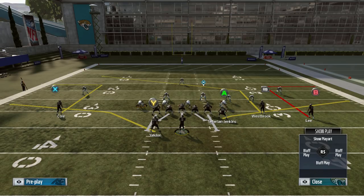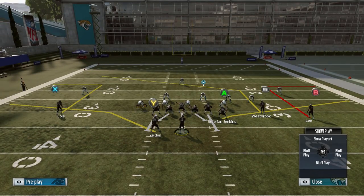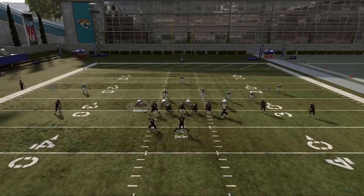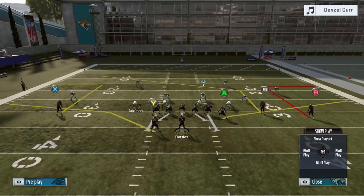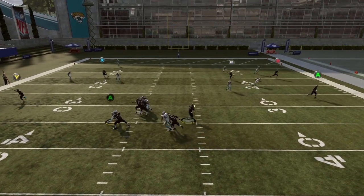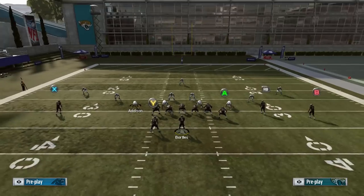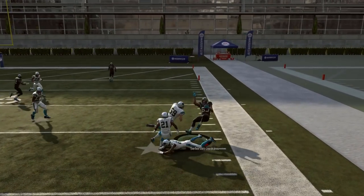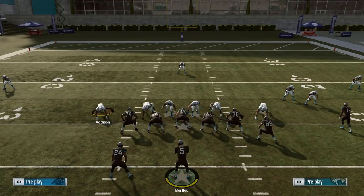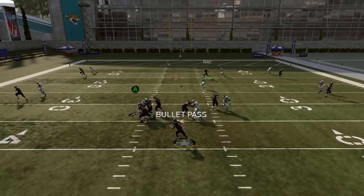You almost have to user that post route — it gets open against man, and if you have enough time in the pocket it'll get open against zone as well. This play really just hits you in a lot of different places, stresses you on the sideline and over the middle without even requiring any adjustments. You can quick-snap this play and give your opponent trouble. Out routes against off man-to-man coverage are going to be open every single time. Step up in the pocket, hit the post route over the middle — if you have enough time, it finds open space. It's a very effective play running it completely stock.